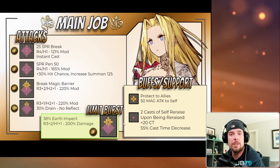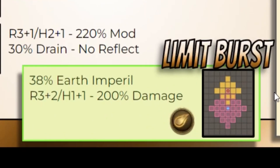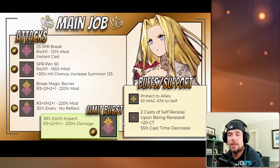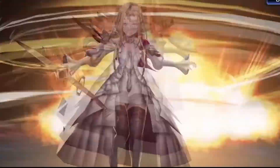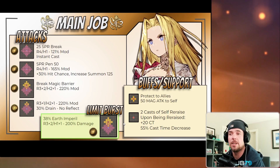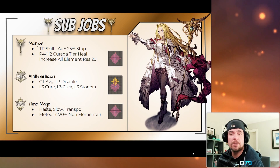Last but not least, Macherie's limit burst is essentially a carbon copy of Black Rose Helena's limit burst — just earth-based. It comes in with a 38% earth imperil prior to the 200% damage modifier, and again features that large diamond AoE. Most of us know by now how powerful these kinds of limit bursts are with the imperil coming pre-damage and that large AoE. This attack is definitely throwing Macherie into the damage carry conversation — a very, very nice limit burst.